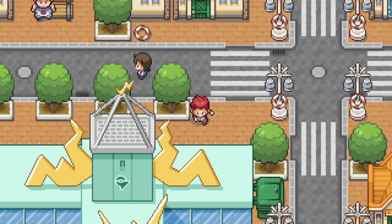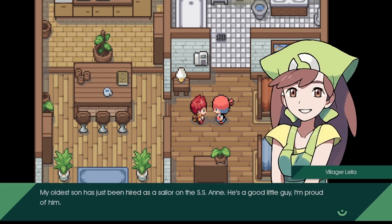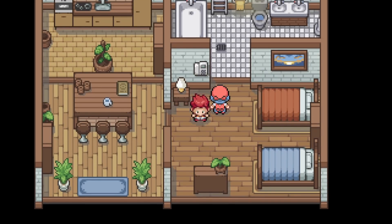Look at the gym - oh wow, it's looking very cool! An NPC mentions their oldest son has just been hired as a sailor on the SSN - good for them.